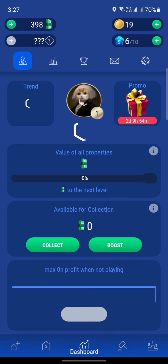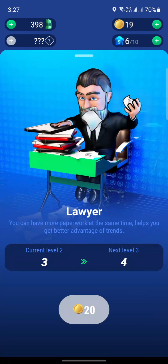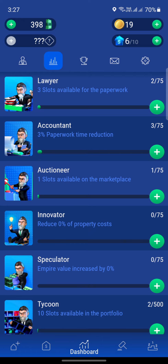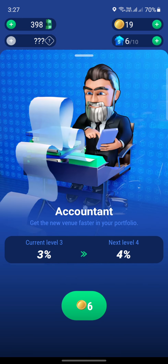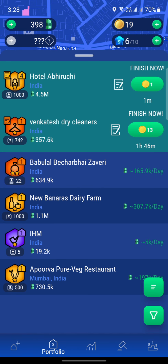Only two of these slots are being used right now. If we go into the lawyer, we have three slots available right now, so I don't think we need another slot. Most importantly, we need the accountant to reduce the time. But even if you buy the accountant now, it won't affect the current properties being paperworked — it will only affect properties we buy after we get the accountant. So that's a mistake we made; we should have first gotten the accountant and then bought the properties.